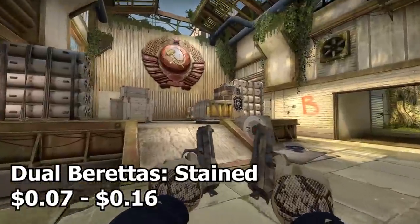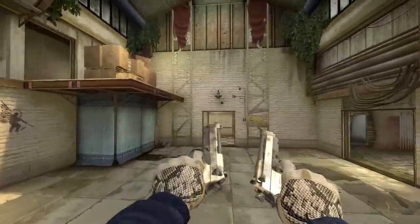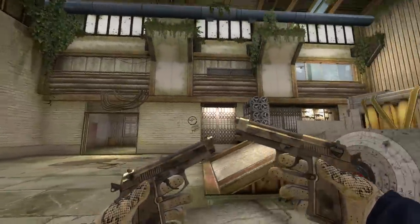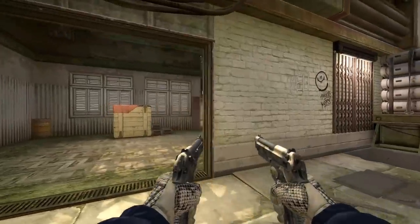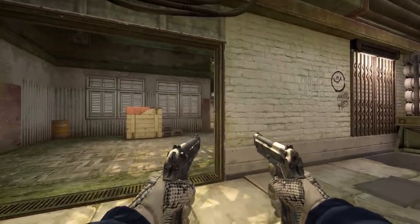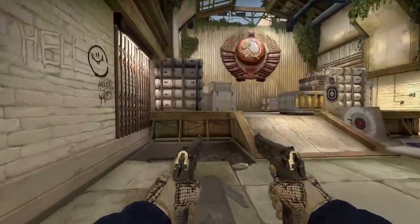Next up we have the Dual Beretta Stained. Have you ever wanted to have a stain? Me neither — but there is a skin that will change your entire perspective on stains. These are insanely cheap and they're pretty nice for a white themed inventory. They're not the prettiest skins in the world but they definitely fit the inventory perfectly to a T.